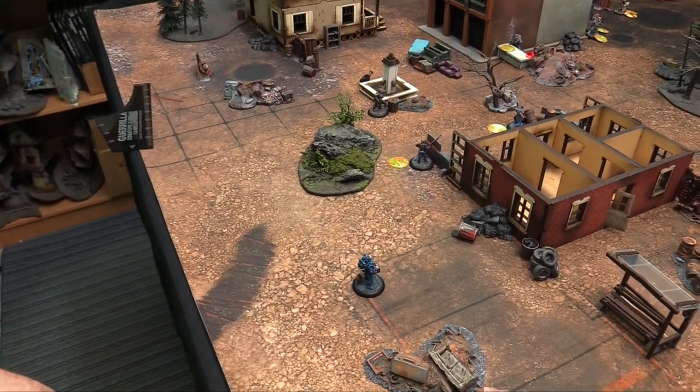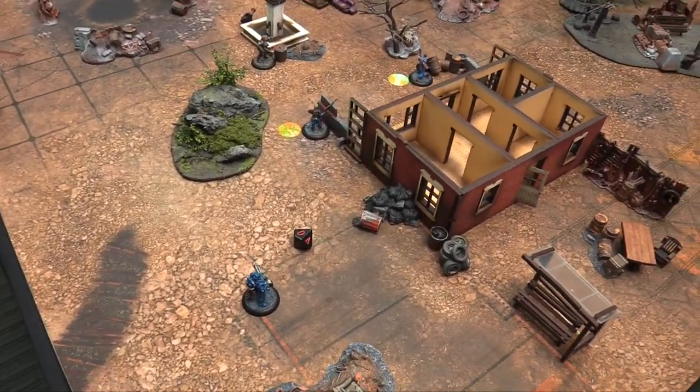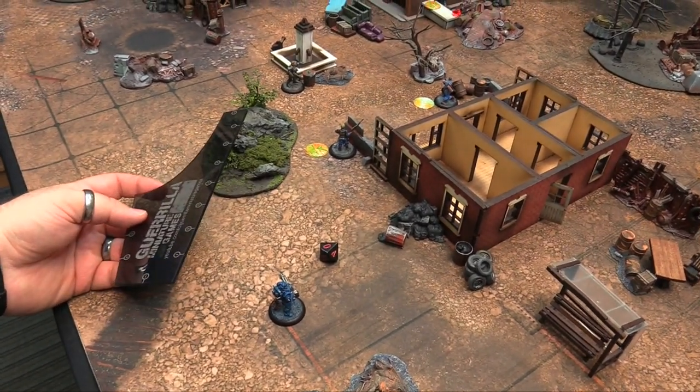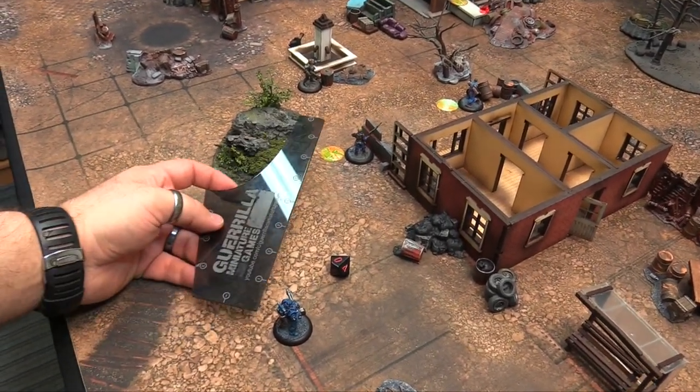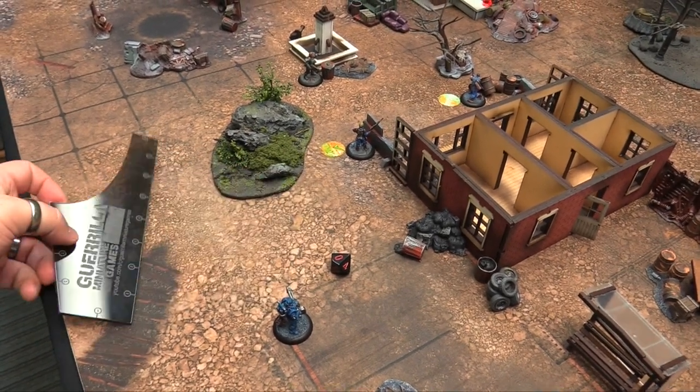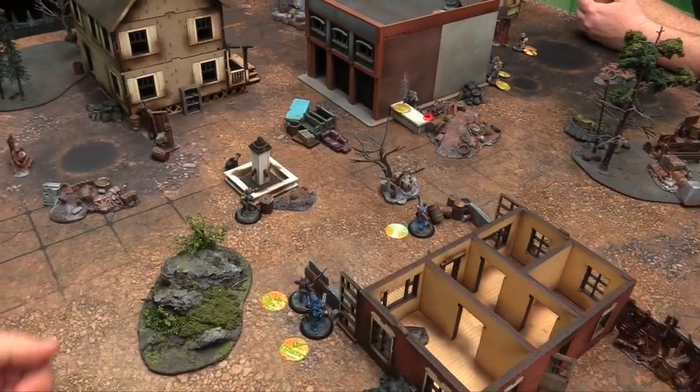Brother Lane finally goes — rolls a 10, off to the races, gets 2 actions. Can't move and fire with this bulky minigun anyway, so he just moves twice — 10 inches total — heading toward the action.